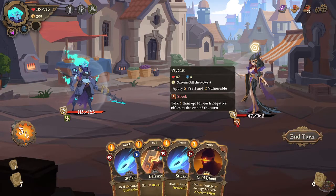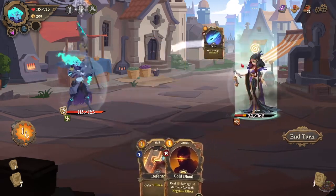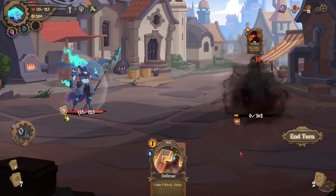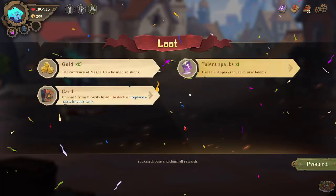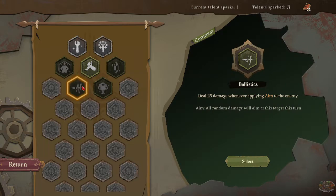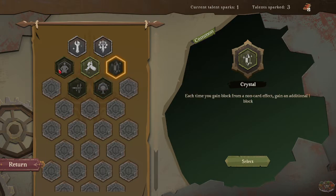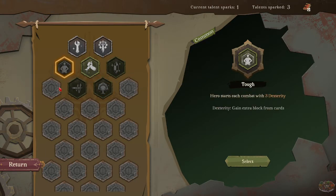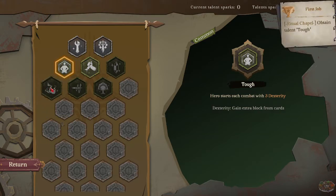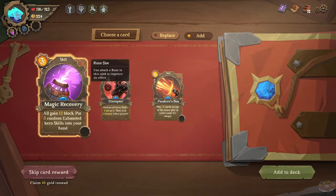This card takes one damage for each negative effect — big damage for each negative effect at end of turn. Oh, that's actually really good — shock, shock; it's going to apply two frail and two vulnerable to me, and then dead. This character is really strong. Choose a card — Talent Sparks! So I get to do another one: deal 25 damage when you reply aims the enemy, or increase hero's max HP by five each time you learn a talent.